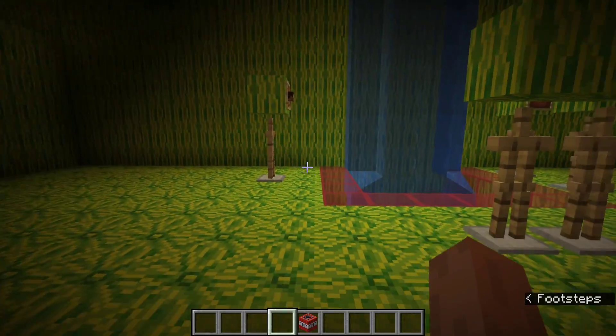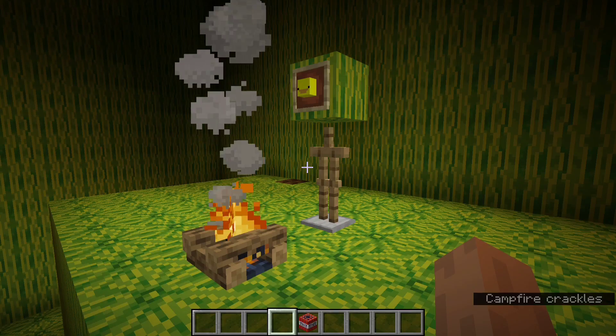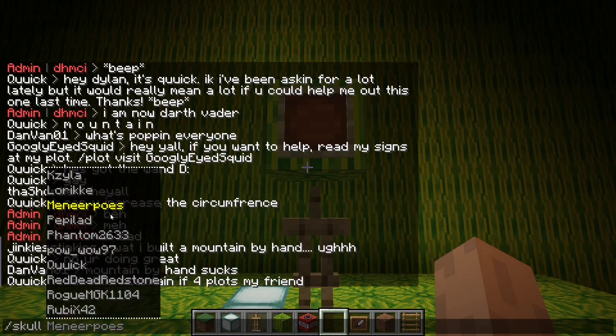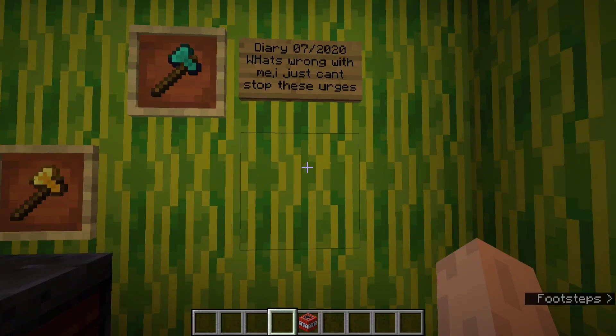Now, if he decides to explore the interior, I have made this specially for that. This here is supposed to be a serial killer. As you can see, I've used a different head to make him stand out — I don't even know whose head this is, I just used the skull command on a random online player. Down here there are eggs on the wall, a bunch of storage chests, and some things written on the wall.